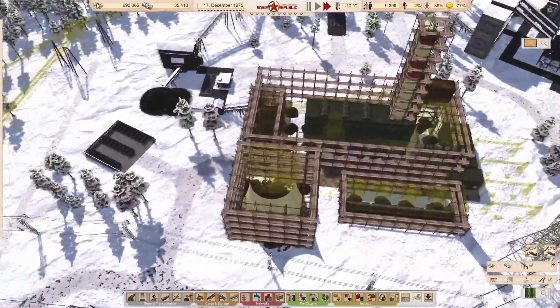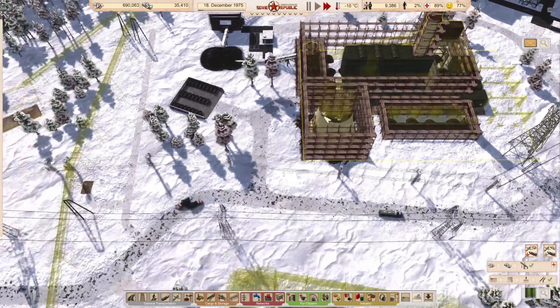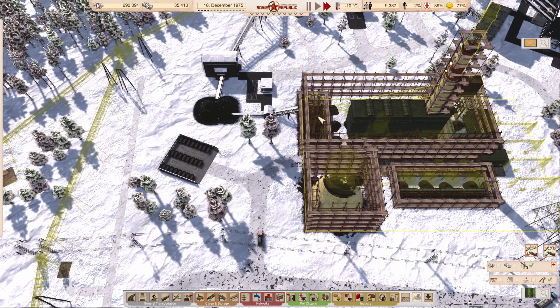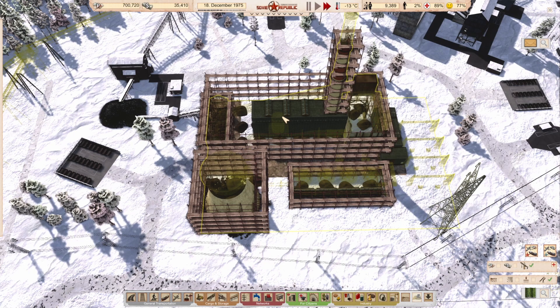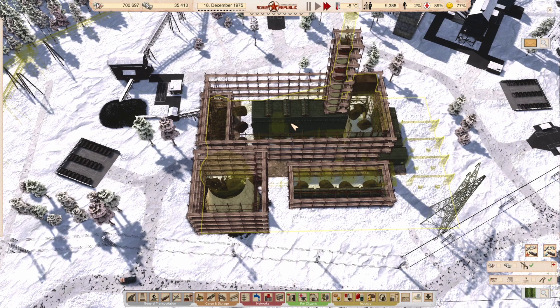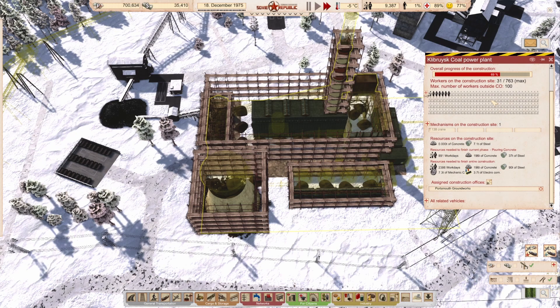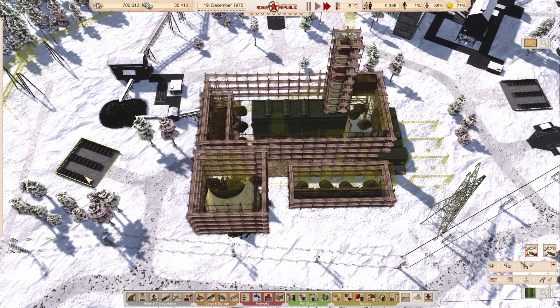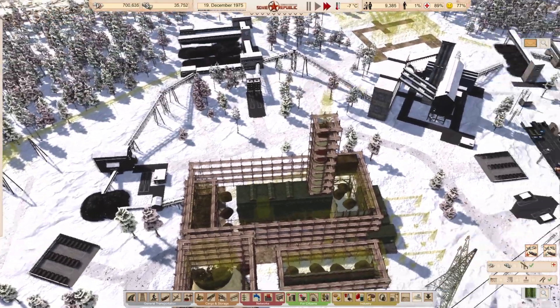I've built the waste pickup here for the power station. I think most of the waste will be burnable — since we're burning coal, I don't think there's any biological waste. We just need to make sure the waste produced can be picked up; we'll set that up later on.